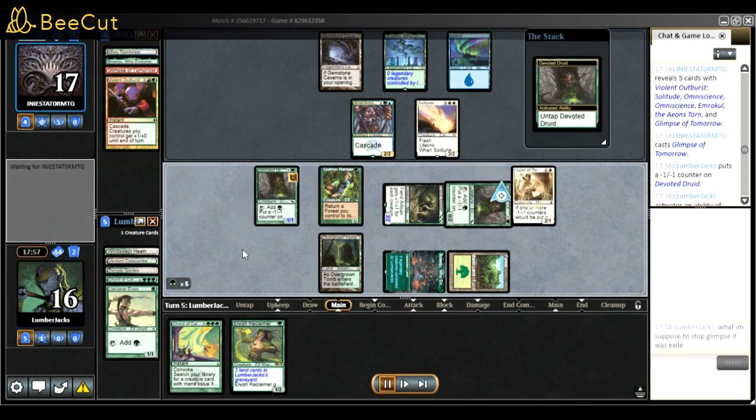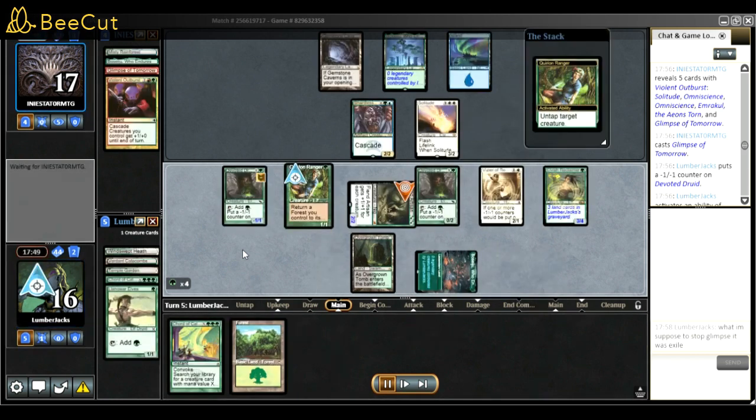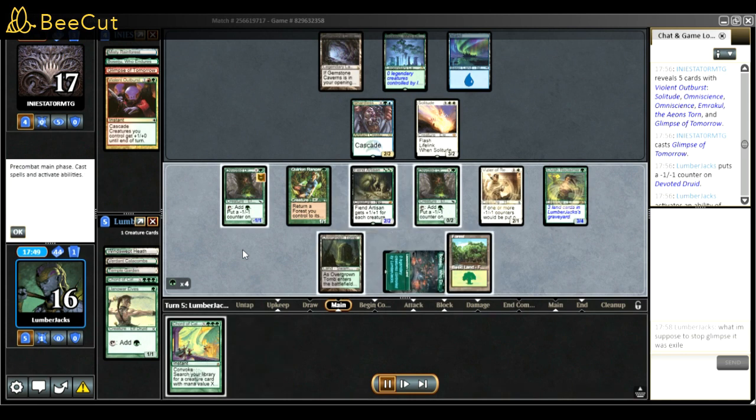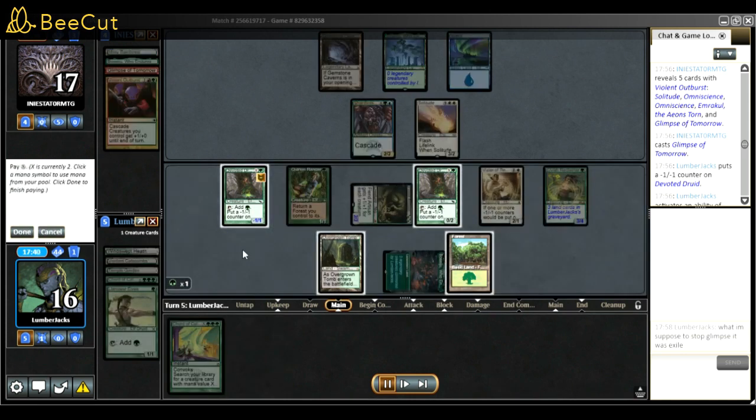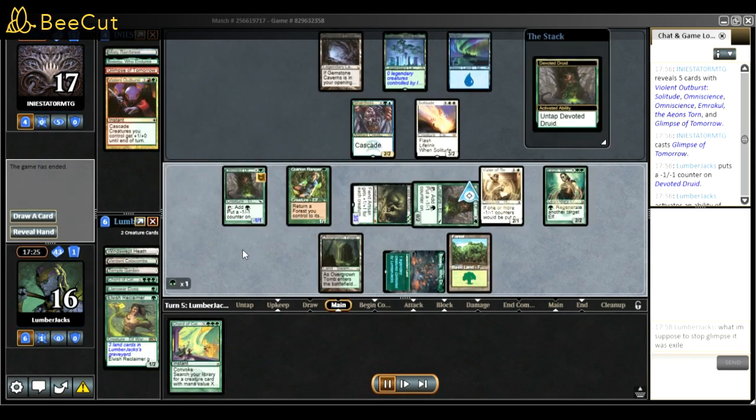I just sacked to make a bunch of mana, got Grist, and won the game. Key lesson: Soulless Jailer needs to be on board in response to the cascade card, not the Living End or Glimpse of Tomorrow itself. I didn't even need to show Court of Calling - it was enough. On to game three.